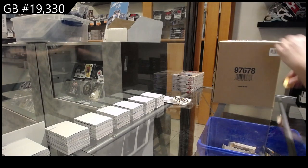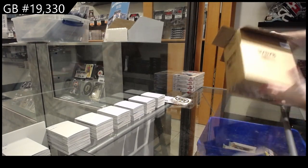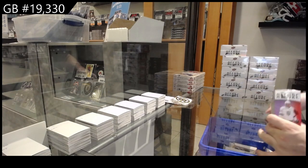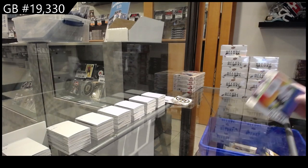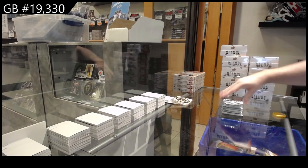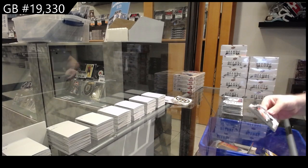We've got the Allure 10-boxer on this one. From what I saw, the first four or five cards in the pack are just base, and then the remainder are hits, so it makes it actually a lot easier to open up. You can kind of go through it faster, which is better.